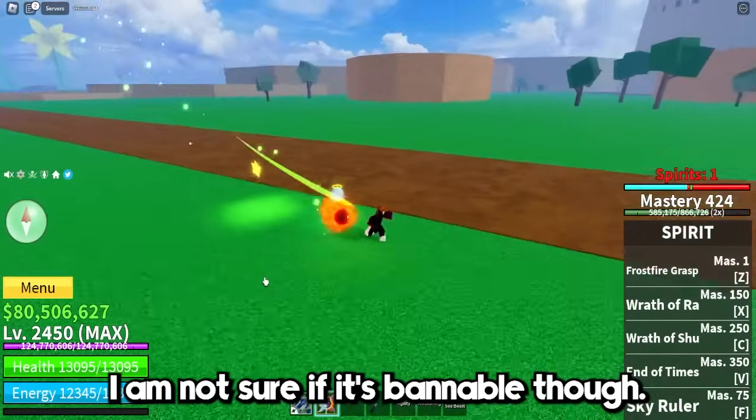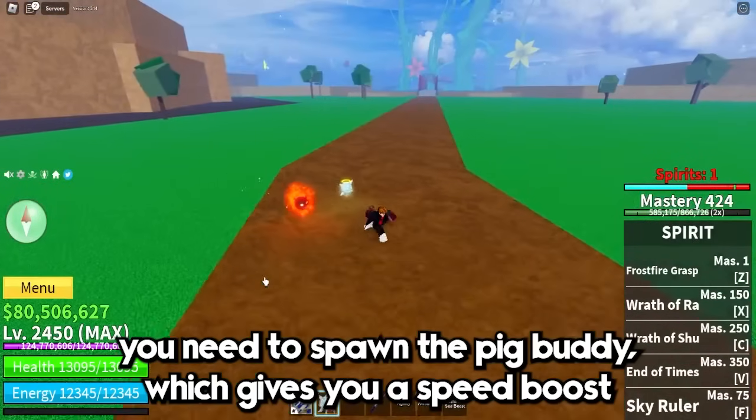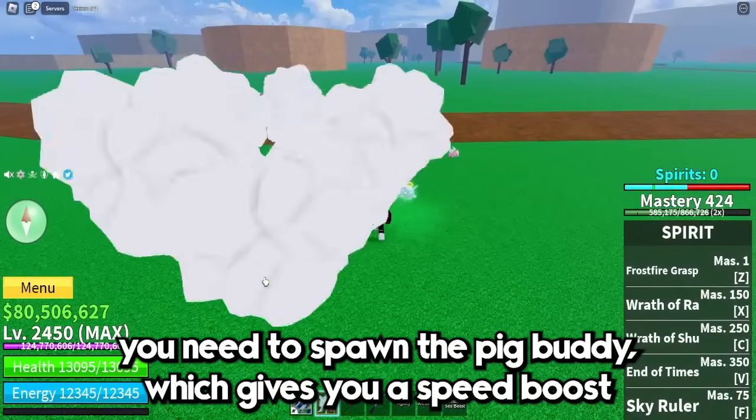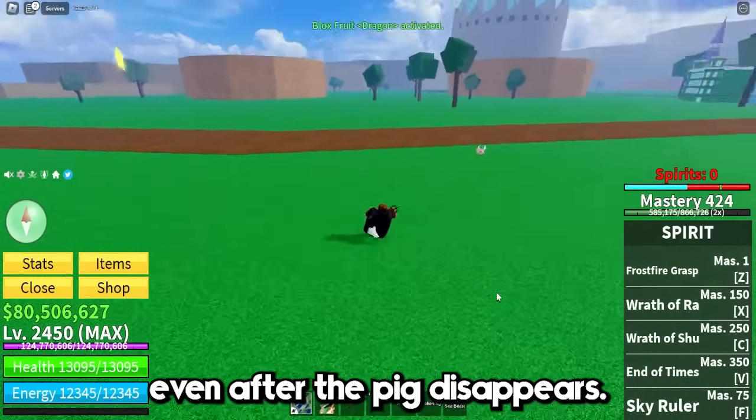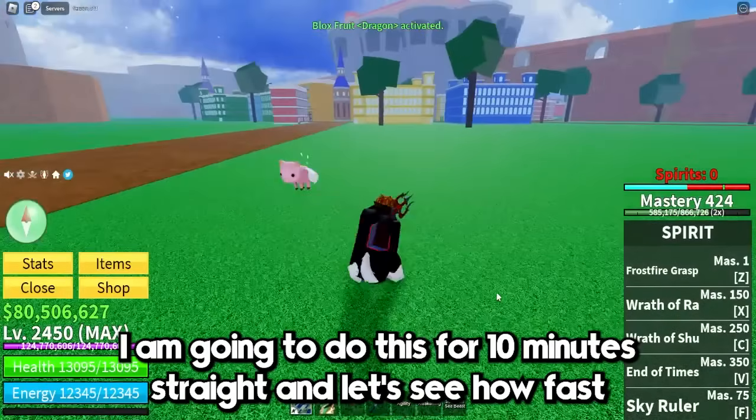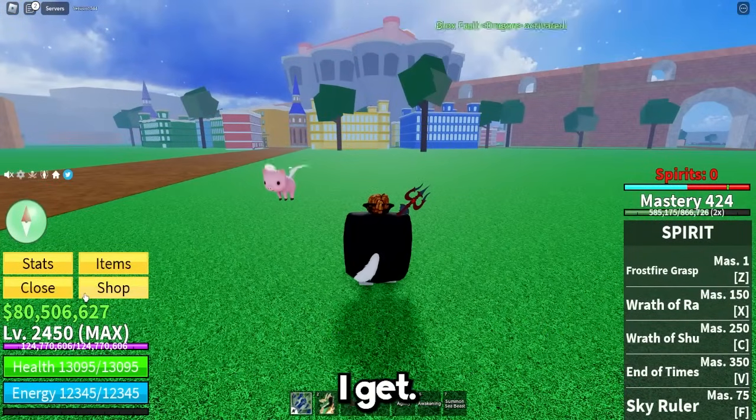I'm not sure if it's bannable though. Anyways, to do this glitch you need to spawn the pig buddy, which gives you a speed buff, and then immediately swap to another fruit so you will keep the speed buff even after the pig disappears. I'm going to do this for 10 minutes straight and let's see how fast I get.